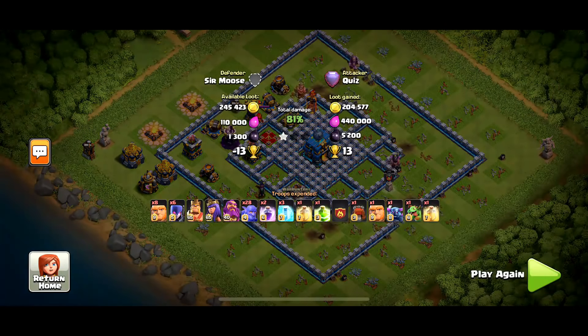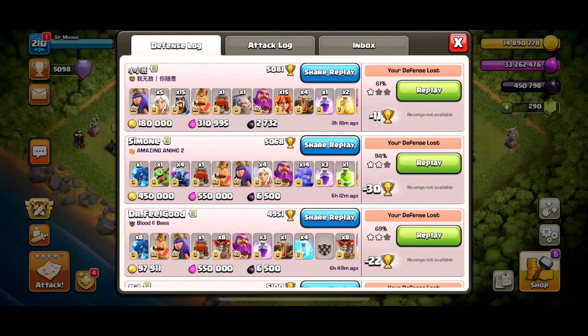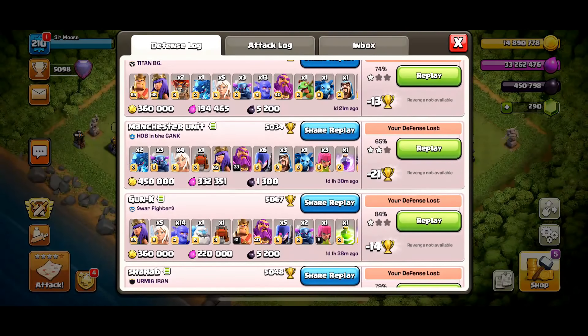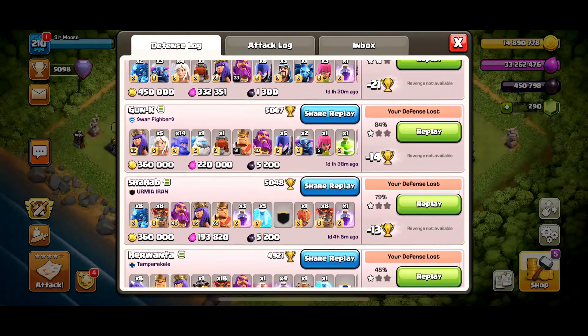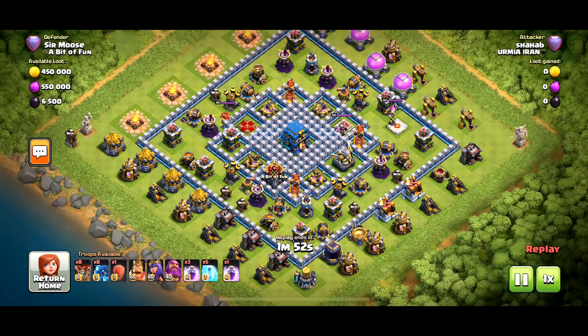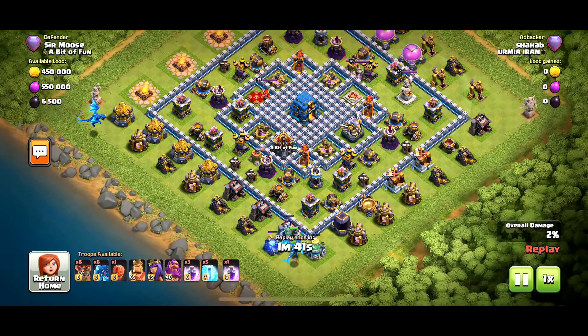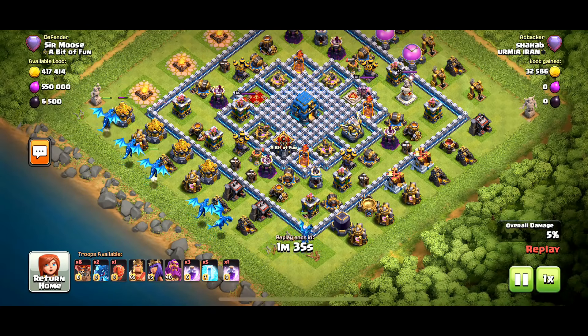Let's check out the best attack against the base to see how they took it down, but first let's look at another one-star. I want to try and see if there are any air attacks. Here we go — an air attack from Shahab: eight loons, eight electro drags, full heroes, and the slammer. He makes a bit of a funnel in those corners, but it's an awkward base to funnel against. Maybe a battle blimp would help. The drags spill into the base.